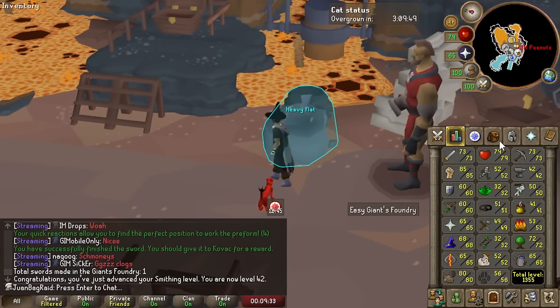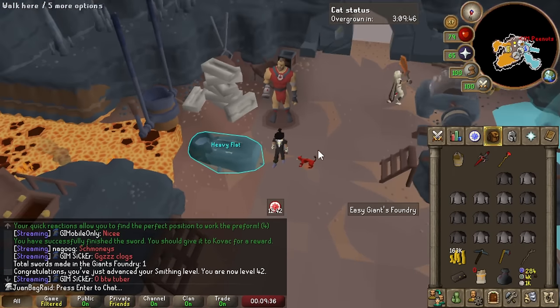I'm making money! We gained 2 Smithing levels — hell yeah. This is very viable, guys, very viable.